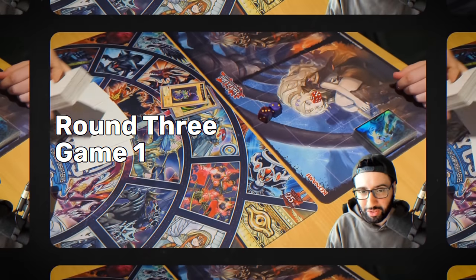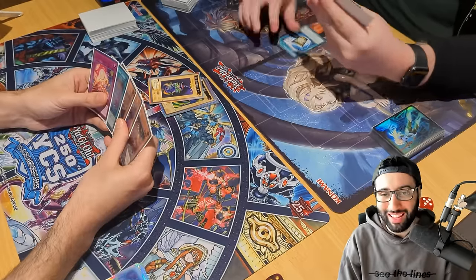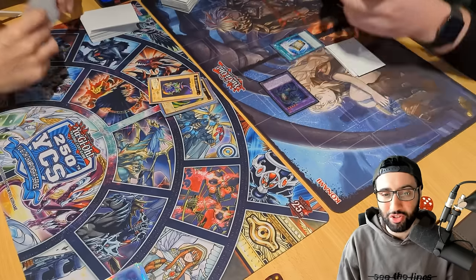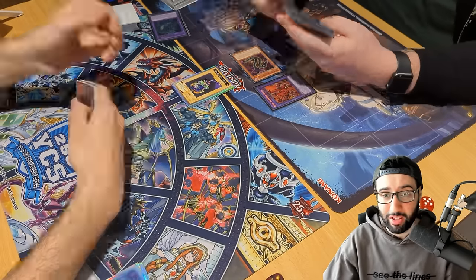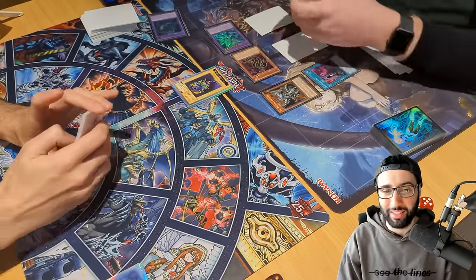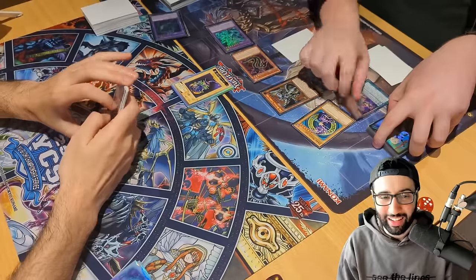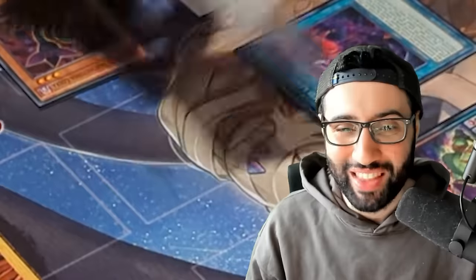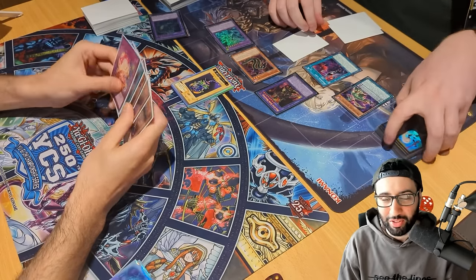Round three and our opponent wins the dice roll. They're actually playing Branded Predaplants — a deck of all time. My man opened Instant Fusion. Ambulon searches the Fusion Scale, tributing itself for Cobra, who gets Branded Fusion. He banishes the Ambulon and Albas with Albion to summon Mirror Jade, bringing out Lubellion from the grave, activating Branded Lost, deploying troops 07, and summons Dark Magician from the deck. He fuses Dark Magician and Lobelion with his Predaplant Scale for the one, the only, Red-Eyes Dark Dragoon — in the year 2023.